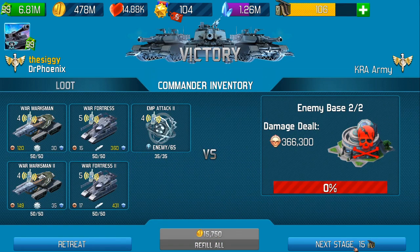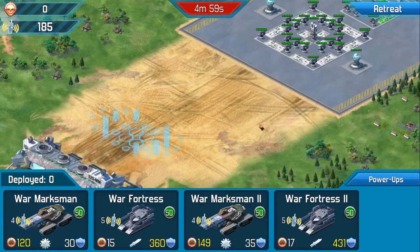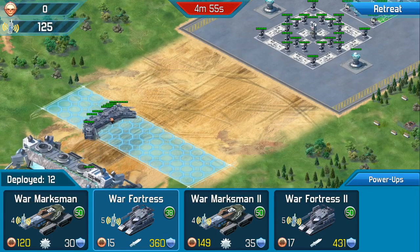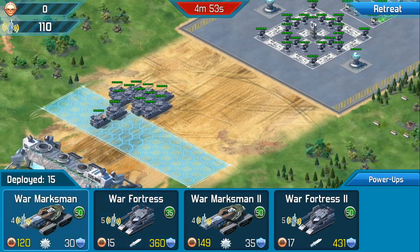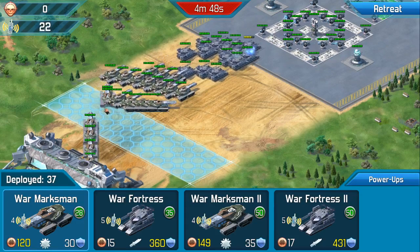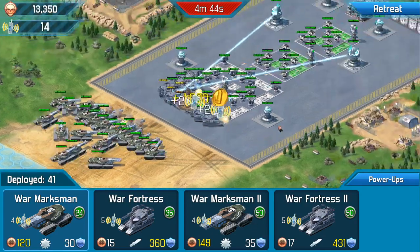Refill All. Next stage is 15. Checkpoint two — same again. Cheap units. This is all relative: when you get to the higher levels and you're using thorium units, the level threes, use your heart units, if that makes sense.